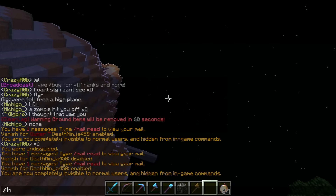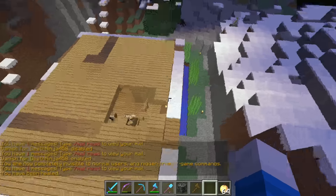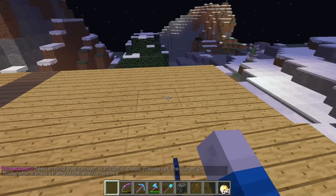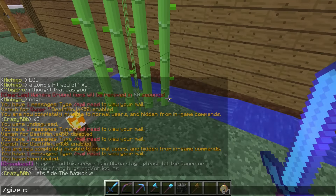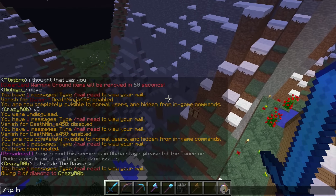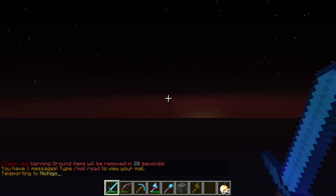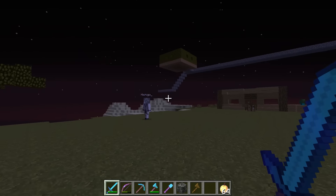There we go — so now I am undisguised and I look like myself again. It's magically patching itself up. There are other people on the server that I'm going to go troll now. We have to give Crazy Rob two diamonds — that's the payment for allowing the troll. And then teleport to this person right here, so we're going to troll this person next.